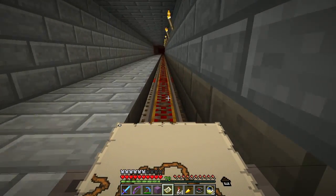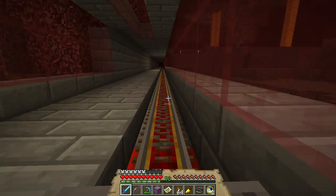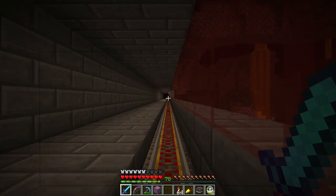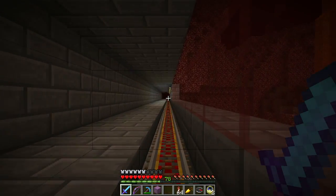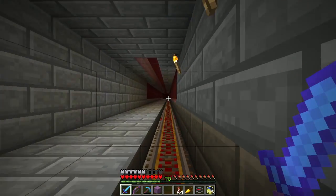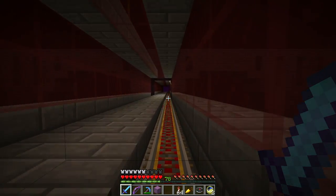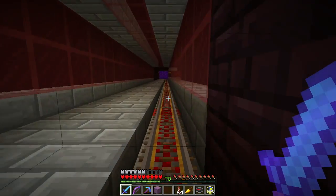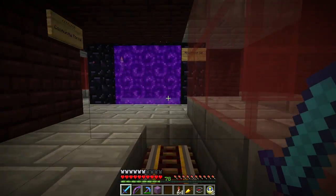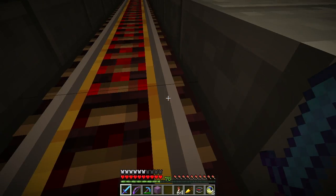I've got two things to do today: one is I want to find this woodland mansion, and the other is I need to deliver this blue stained glass out to where the ocean monument is. I have a feeling the nether portal isn't going to help — this is northwest and I'm already to the northwest, so this just puts me farther away.